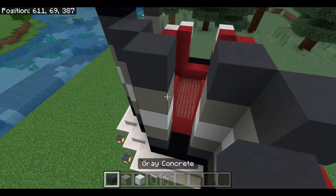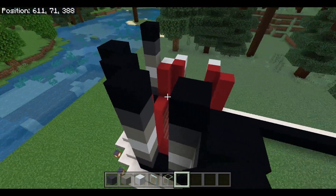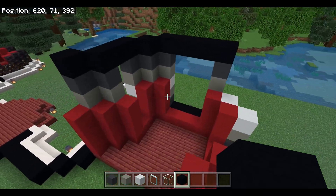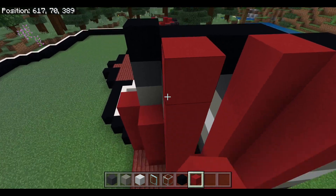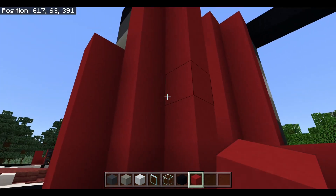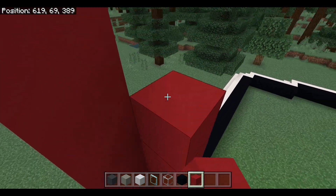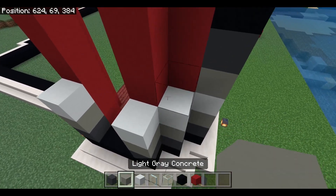I don't have any black concrete right now. One of the things about this build that I specifically made it large for is so that we can have different outside and inside wall colors. So on the inside it looks red, but on the outside it looks like shades of gray. This is all just experimentation — none of this has to be final.